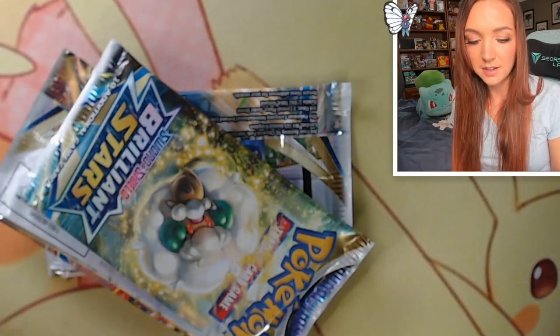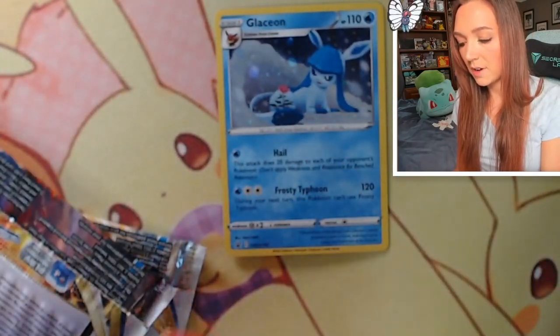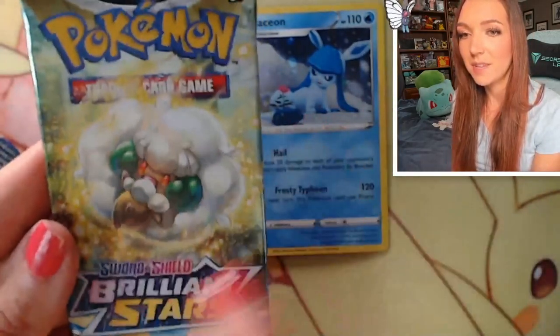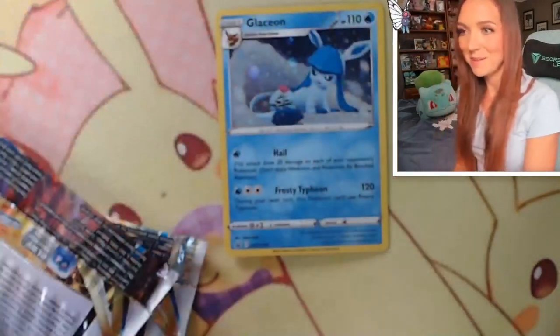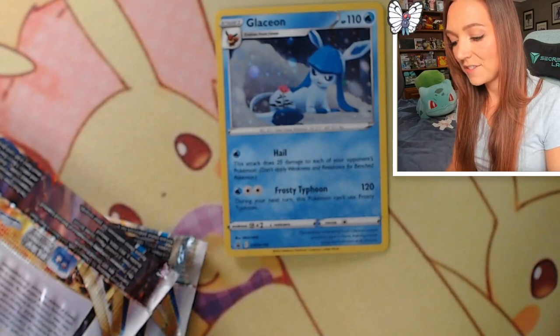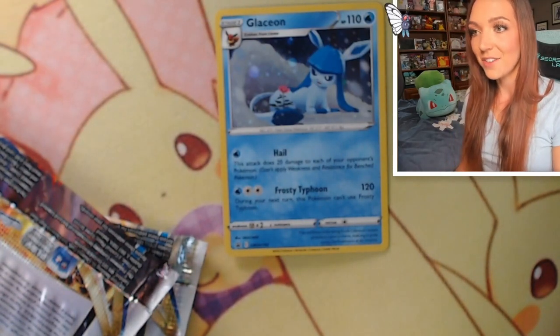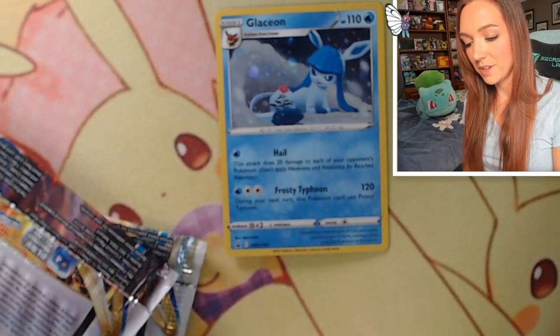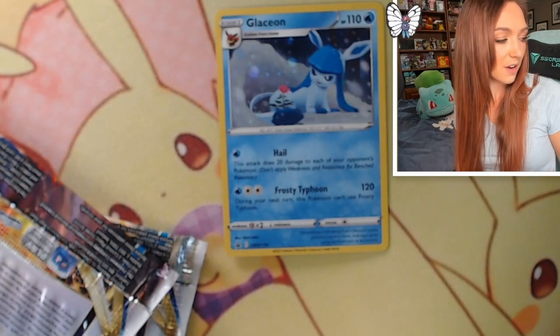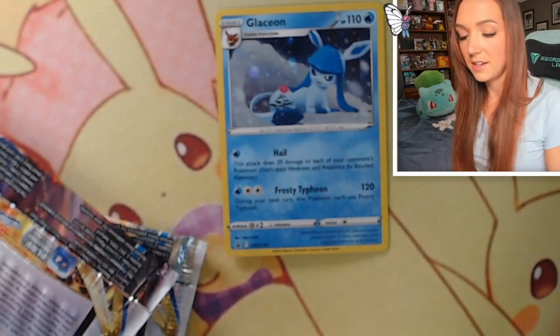So we'll open Glaceon first and see what our best pull is. I'll bless up my packs as I sometimes do - I'm hoping I get some good pulls today. I have seen some really incredible Brilliant Stars pulls. The other card I'd obviously like to see would be the gorgeous alternate art Charizard. That's one I have pulled in Japanese but I have yet to see in English.